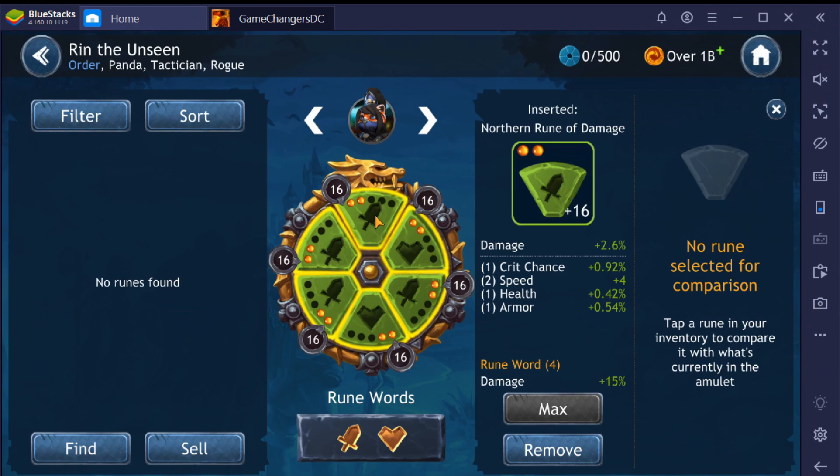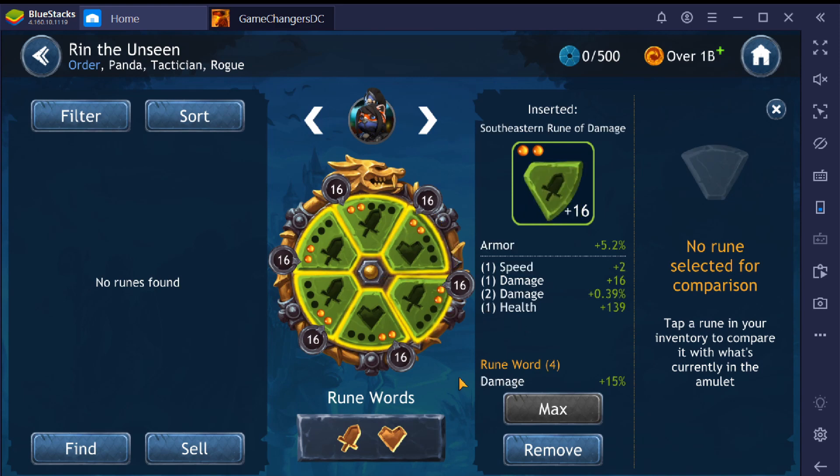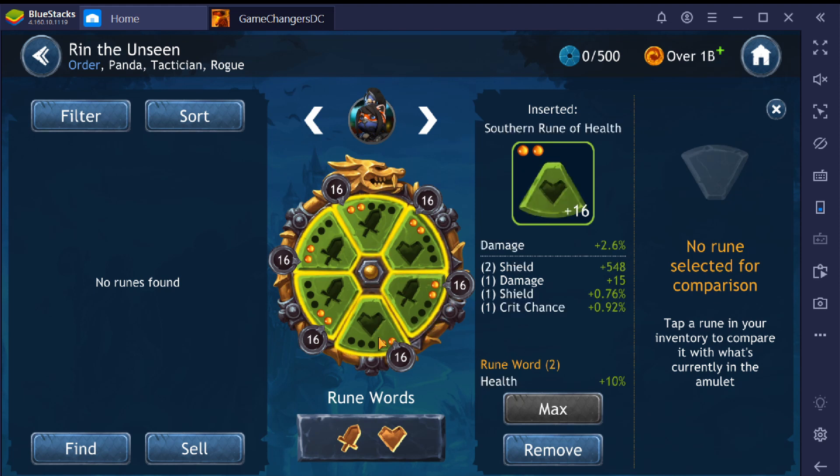Okay, we are back — full rune, full amulet. I went with damage, damage, and more damage for main stats. For secondary stats I'm looking for anything survivability, speed, critical chance, and damage — not worried about tenacity or potency. The northern rune: damage, critical chance, speed, health, and armor. The northeastern rune: I gave up speed to go damage because she feeds herself turn meter, so I'm not too concerned. She does have a higher base speed of 155. In this build I went straight damage: damage, armor, damage, speed, and shield.